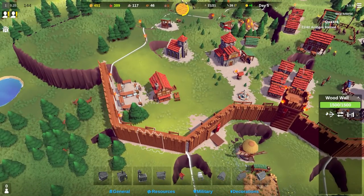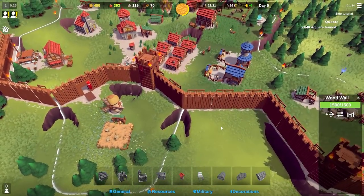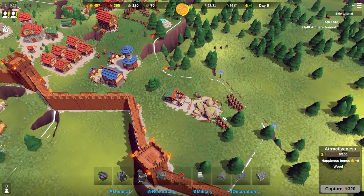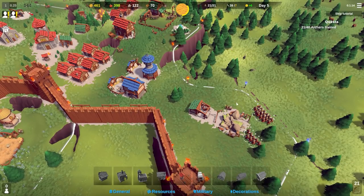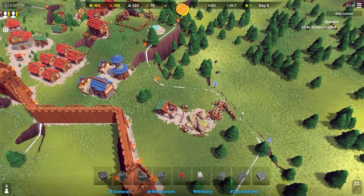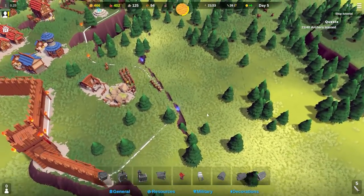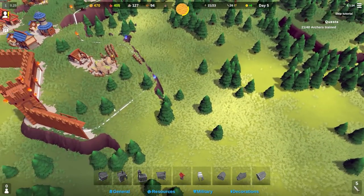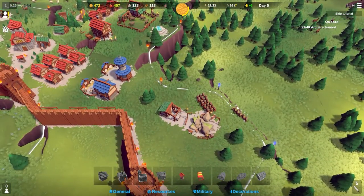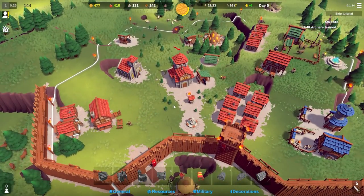We can upgrade the walls - change the wall side, upgrade to stone wall, or make it double-sided. I did not know about the double-sided wall - that's pretty good. I'm going to bring our archers over here; all archers will go there. These guys can only be attacked from up here or there, so we'll keep an eye on where enemy forces are coming from and move things around as needed.